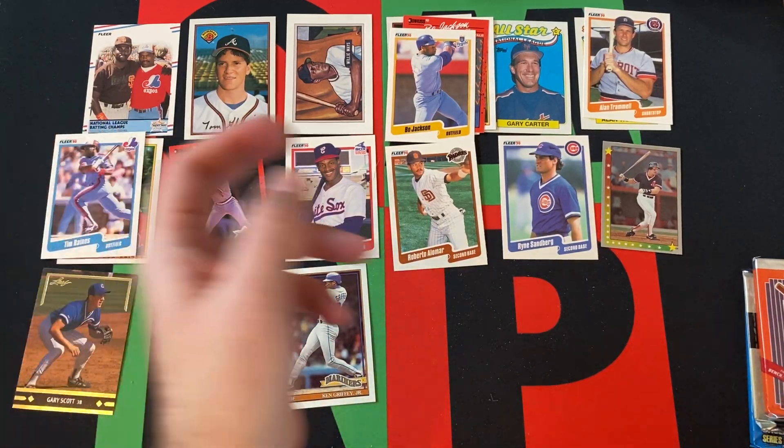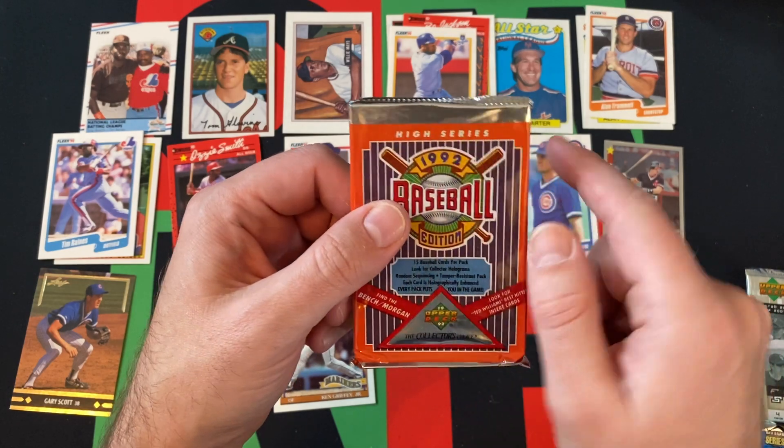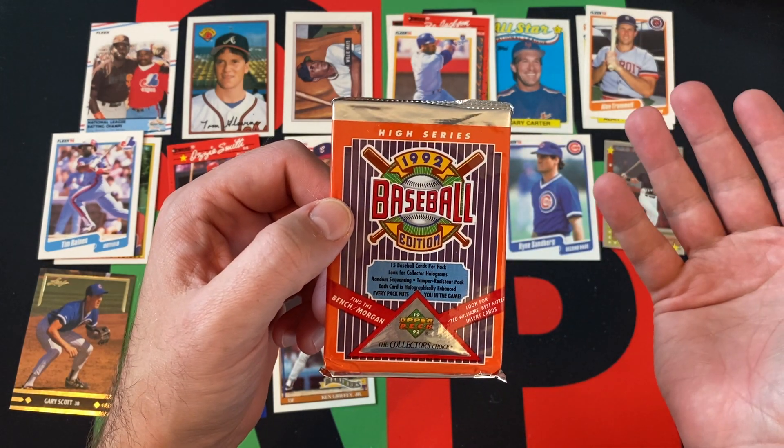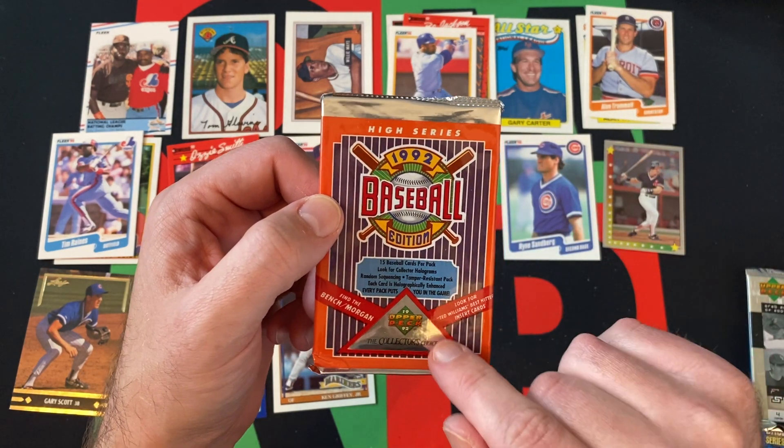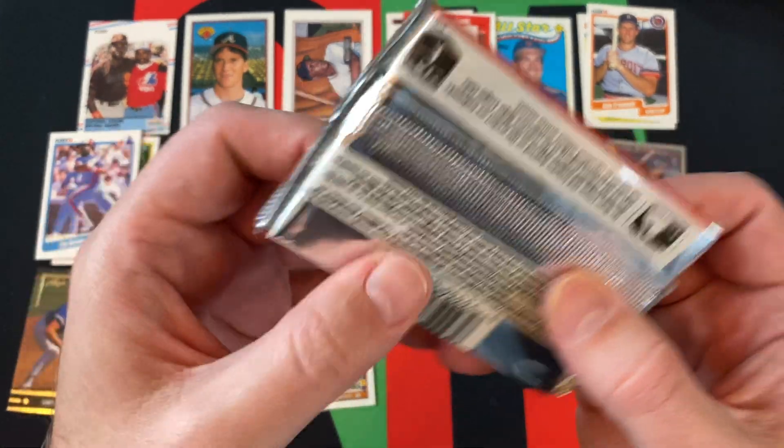92 Upper Deck High Series — not sure who might have been in the high series that wasn't in the regular series. But we're looking for Ted Williams Best Hitter insert cards and also the Bench/Morgan autograph card.